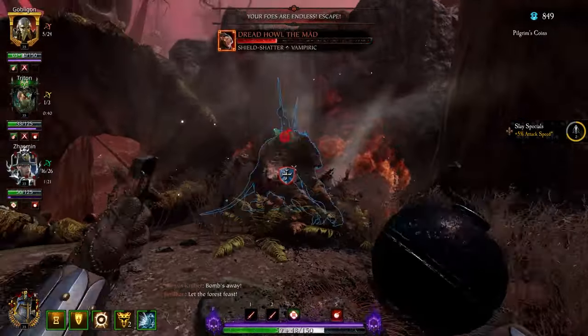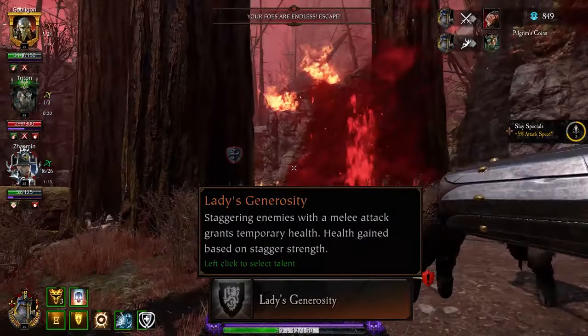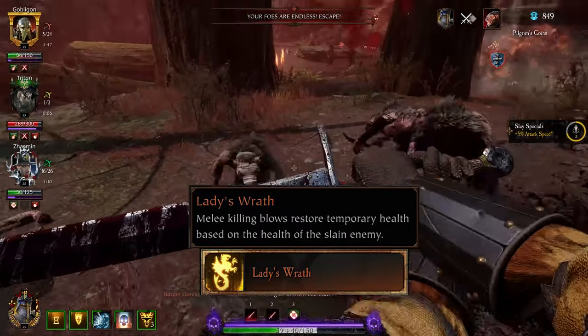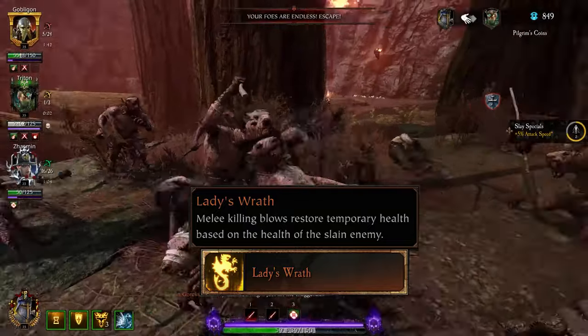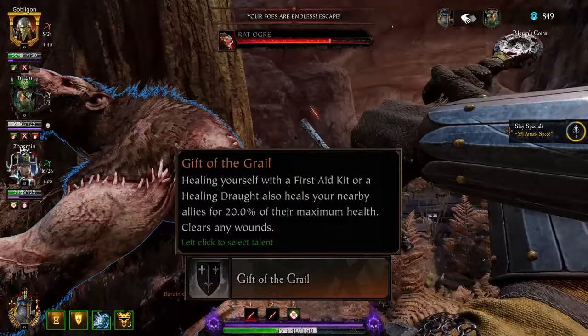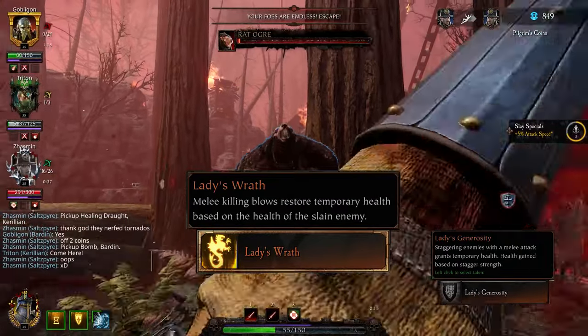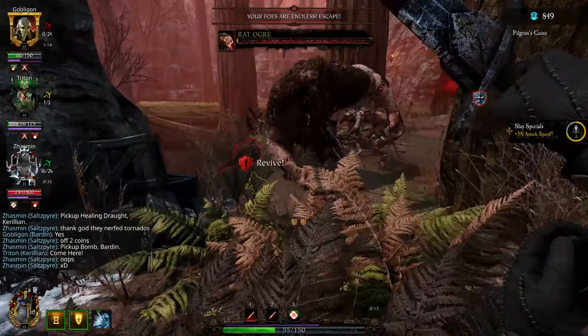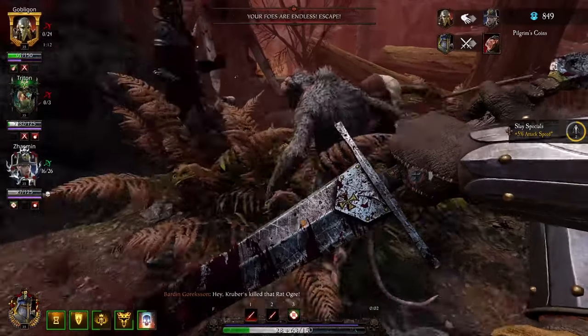GK's level 5 talents are the usual temp health ones. Lady's Generosity — staggering enemies grants temp health based on the strength of the stagger. Lady's Wrath — melee killing blows restore temp health based on the health of the slain enemy. And Gift of the Grail — the boring one you only give to bots. You should obviously take Killing Blows, because stagger is for losers or tanks, and you kill most things in one hit with the Bretonnian Longsword, and your ult also counts as melee kills.